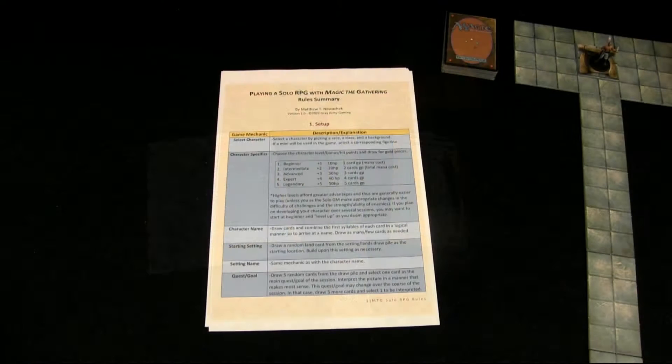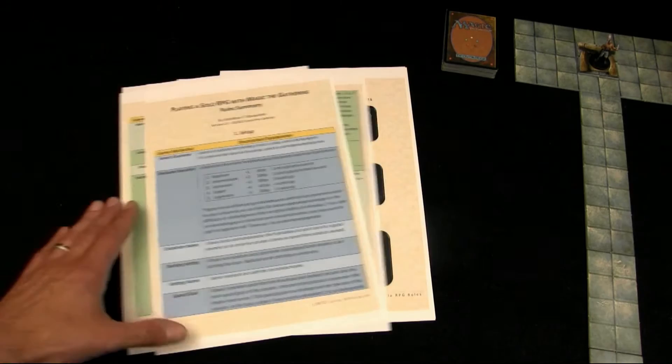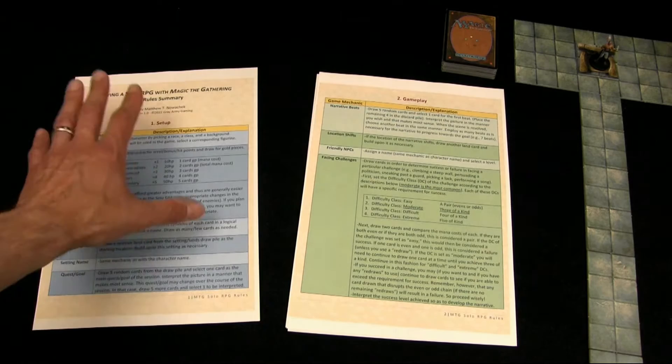In order to clarify my ideas and keep everything orderly and clear, I've made a PDF document called 'Playing a Solo Role-Playing Game with Magic the Gathering,' in which I walk through the different rules I'll be using. This is a free PDF you can download in the link below if you want to follow along. For the ruleset, I've split it into four parts: setup, gameplay, examples of game mechanics, and additional notes. For this run-through, I'm mostly going to focus on the first two — the setup in blue, and the actual gameplay in green.